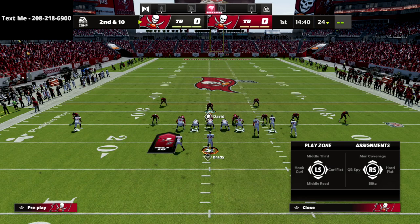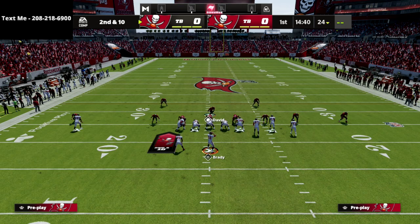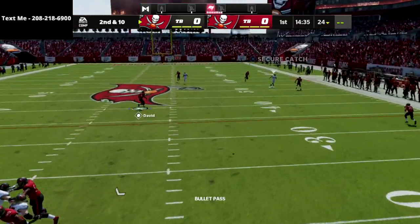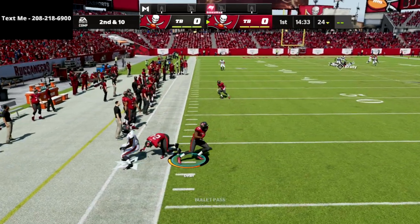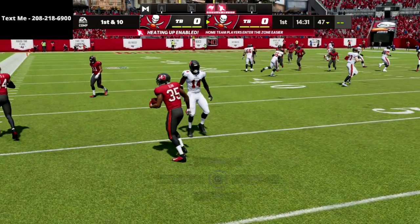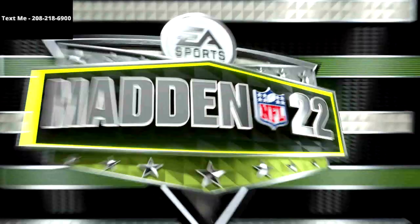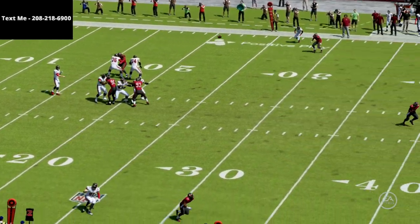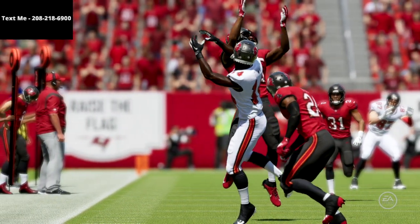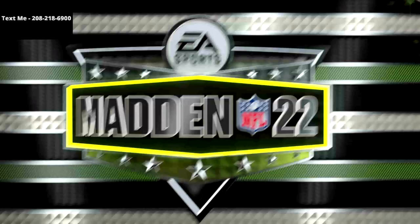The other thing you'll have going for you is you can stop a lot of the flooding concepts that are so popular out of the gun bunch. You see there — the tight end route is taken, the corner route is taken, the streak is taken. We're forcing them to throw at our user, and what we're banking on is that they'll make one or two mistakes per game and we'll get an interception. Those 30-yard cloud flats do a great job defending streaks when they pass them off to an outside third.